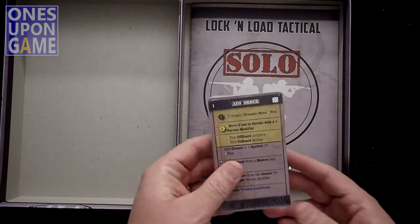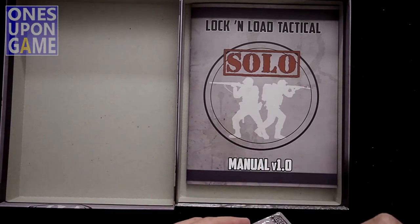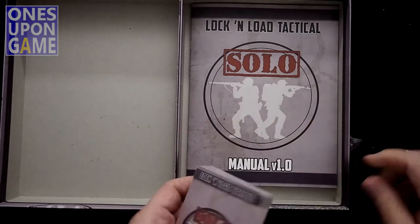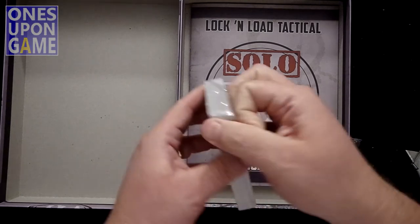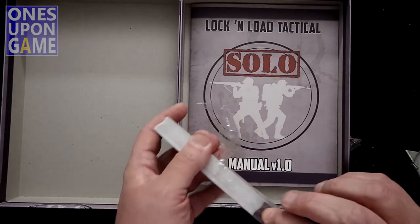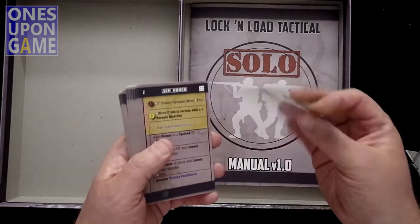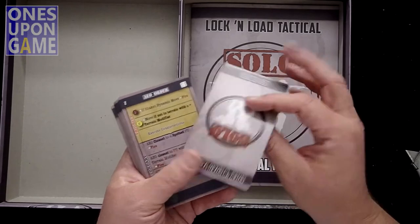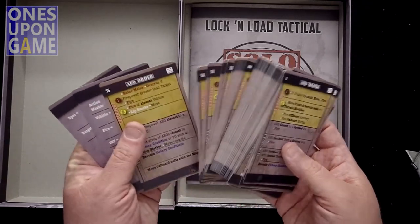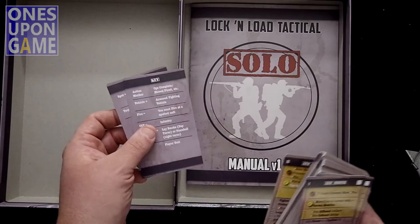We've got the deck of cards. These are the AEO cards. AEO is the shorthand for the AI — the Artificial Enemy Opponent. The cards are the large size; unfortunately they share the same size as tarot cards, which I'm not a fan of, but that's the size you're going to get. They are numbered 1 through 55, and then you've got a couple of keys that tell you shorthand as to what the actions on the cards are going to be.